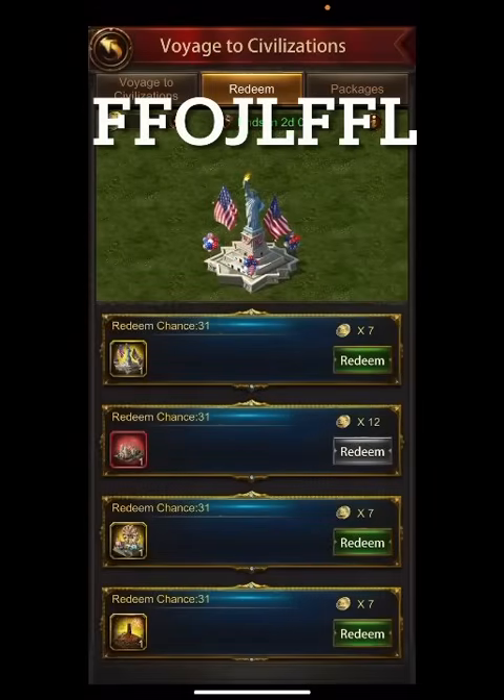Hey everyone, welcome back to Evony with Gangas. I was talking with a teammate today in Battlefield and we were comparing march sizes — he added Washington with his Napoleon and I'm still going with Messina. I still had him by about three or four hundred thousand, and we're both K44 with max sciences. So we started to go over where I got this advantage, and I want to do a video to show you guys.